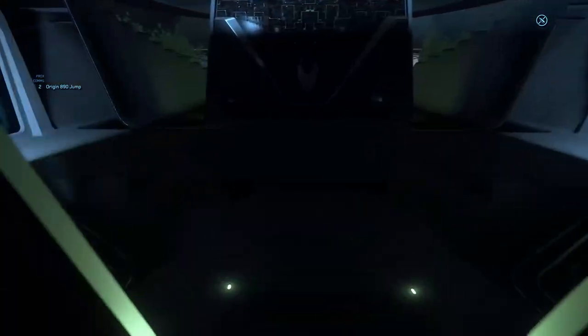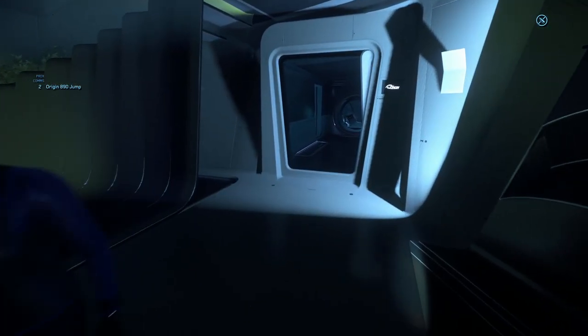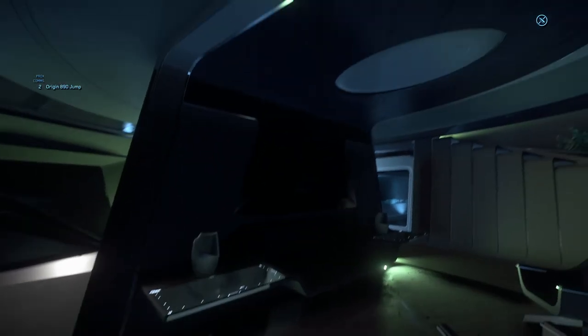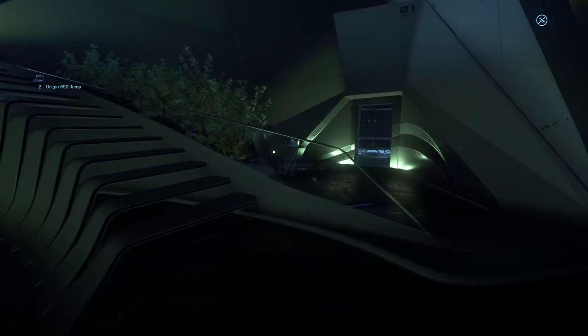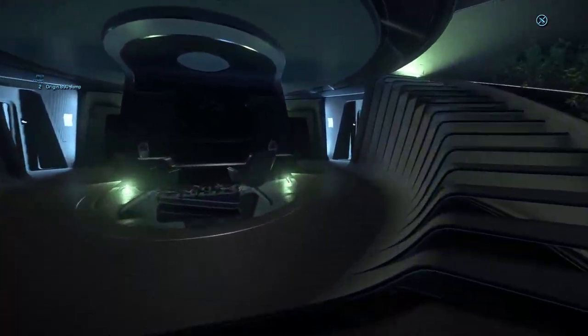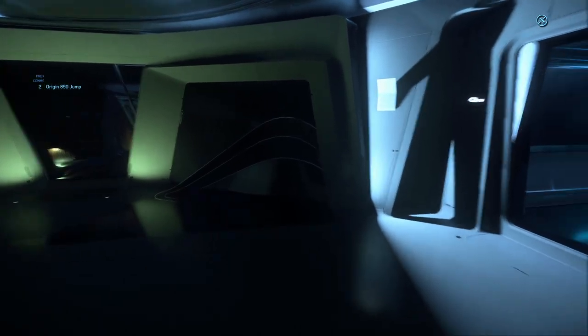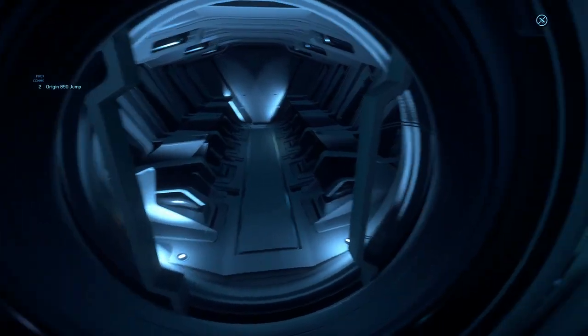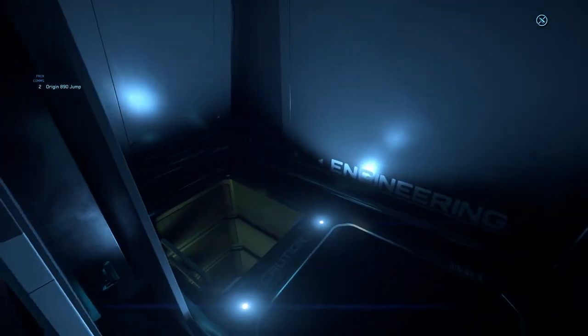Still in the same area, this section is below where we entered. Very cool. There are also escape pods — an escape shuttle. That's useful stuff. Hopefully you never need it. Jeffrey's tube access here too. But if you do need it, it's there.